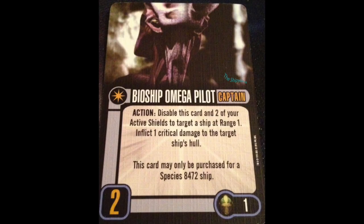Named captain on this: Bioship Omega Pilot. Action — disable this card and two of your active shields to target a ship at range one and inflict one critical damage to the target ship's hull. I absolutely love this. Action, do a critical — game changer. A two-hull ship like a Borg Scout Cube: action, do a crit, you might do a direct hit. Scout Cube has two hull, it's dead right then and there. One action, dead ship. Best thing? It's only a disable, not a discard. You've got two active shields that you have to discard — the number is specific. Anytime there's a number, you have to have that number of shields in order to use it. So if your shields are gone, you can't use this anymore. But this is a card you're going to use early and hopefully use often. Bioship Omega Pilot — big winner in my book, definitely an include in this ship.